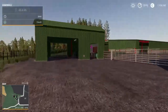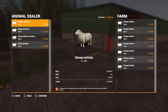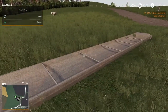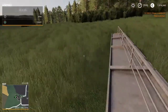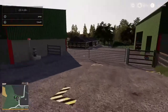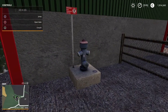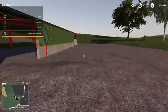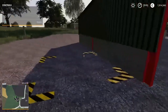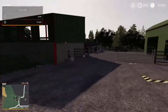Up here at the sheep pen you get the animal dialogue to buy your sheep. And out here on the field — this is the water, and down here is the food tray. And when it comes to wool — here are the wool pallets. So that's the east farm.